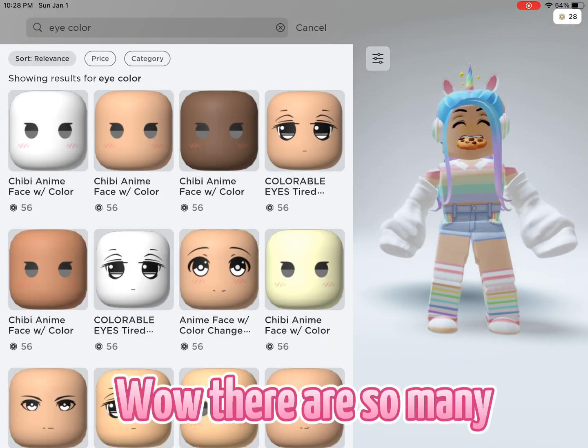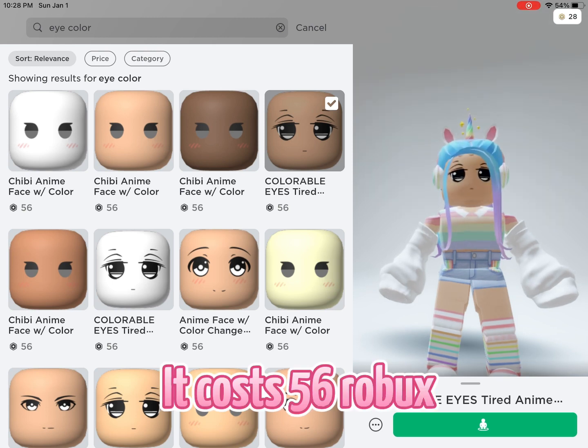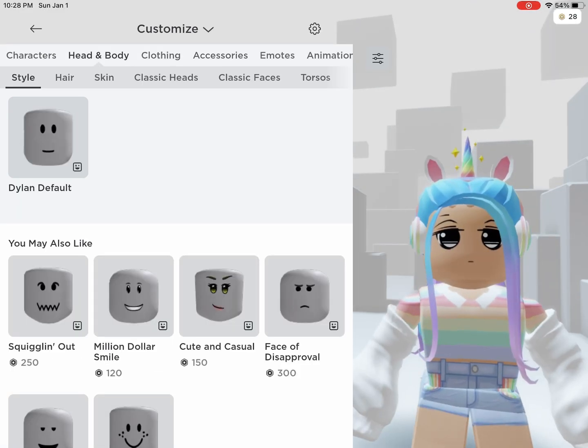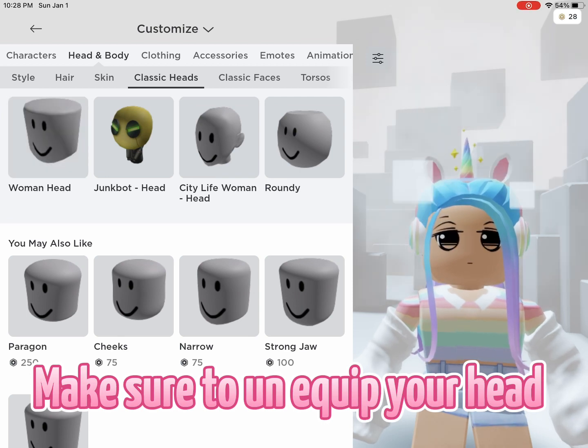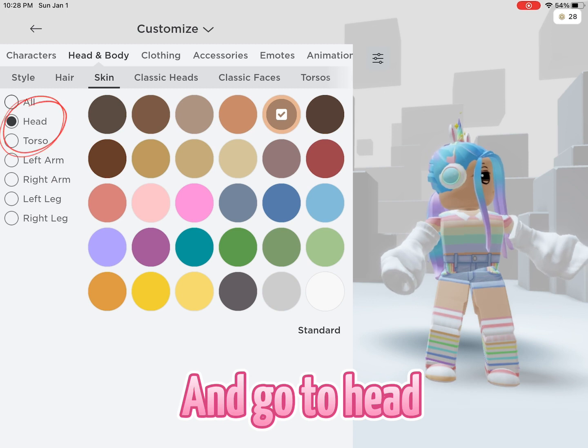Wow, there are so many but I think I'll go with this one — it costs 56 Robux. Go to customize your avatar, make sure to unequip your head, go to Head and Body, then Advanced, and go to Head.